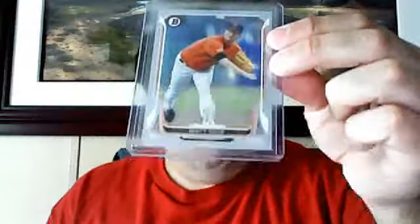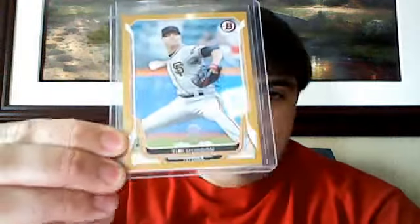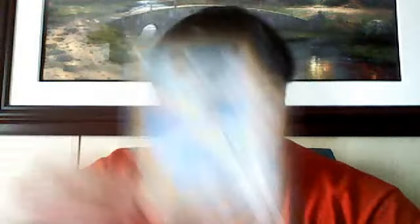And then we got some grays, and these are numbered to 75 — Matt Cain and Curtis Granderson. And then I got a gold numbered to 50: Tim Hudson. That guy just seems to keep rolling — seems like he's been pitching forever.